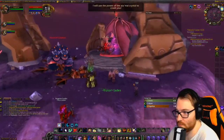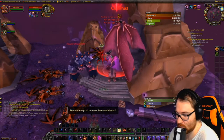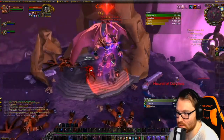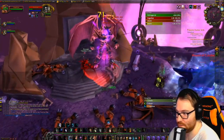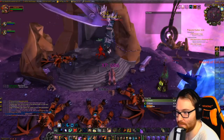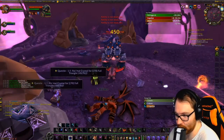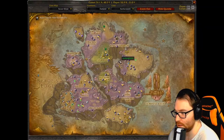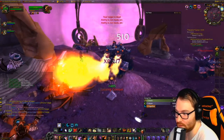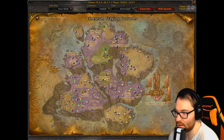We're up here fighting Kafulas, the elite. With three people we had plenty of DPS so he wasn't bad at all. You loot him, and that's the final thing you need to complete your triangle. Then you head back to turn it in.